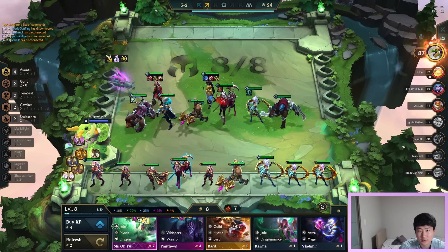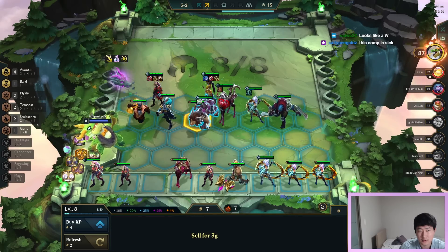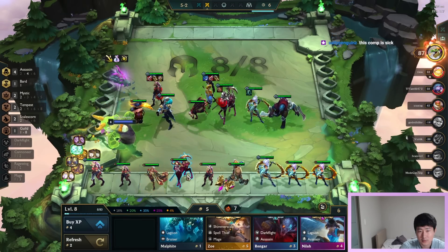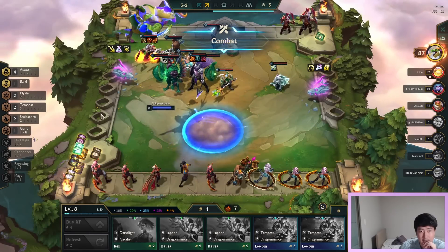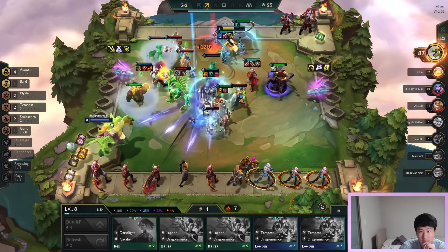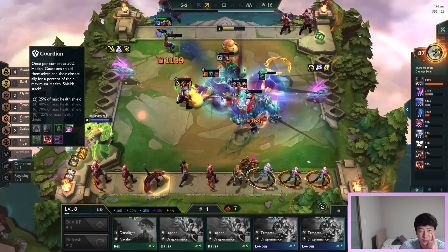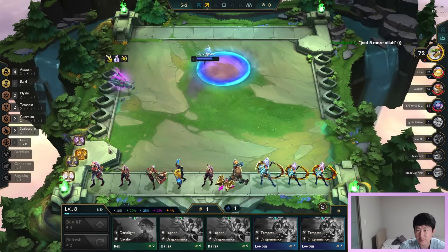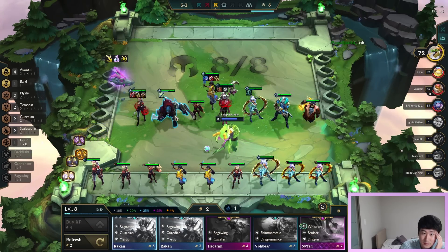Bard - Bard is nice. Drop the Jace. This guy has two Guardian with the Giant Slayer Spat, two Mystic with Rakan - two Guardian with Rakan. Okay, this guy destroyed me though. Warriors are counters to assassins - that's always been the case. This guy's next.